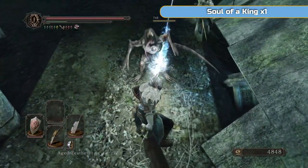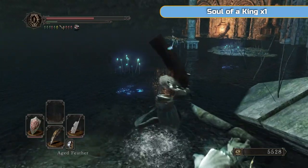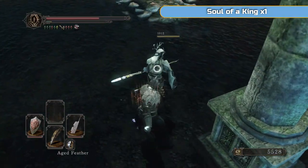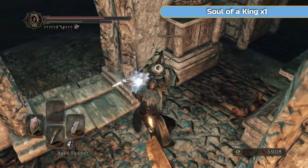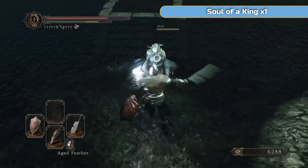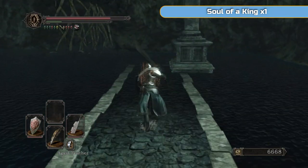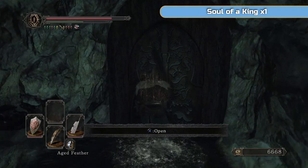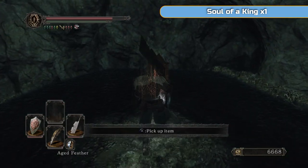These mages — these sorceresses — will hit you. You have to take each one out. You'll remember here there was a Dragon Rider — if you didn't kill him he'll still be here. Now because he's gone I'm free to run across and open this door. This door you could not open until you kill Vendrick. Inside is a chair with the Soul of a King — Vendrick's soul.